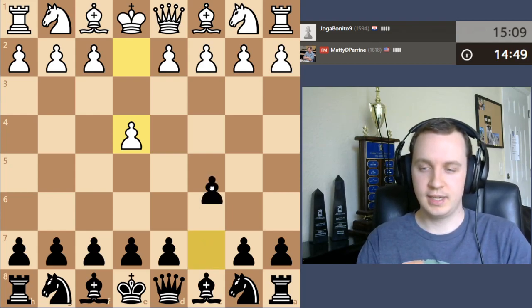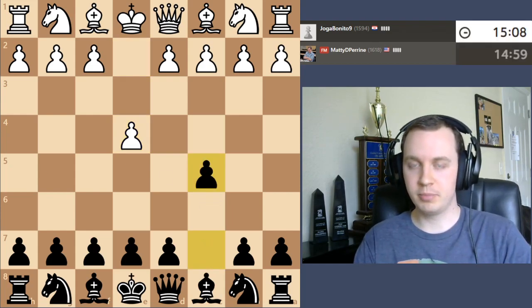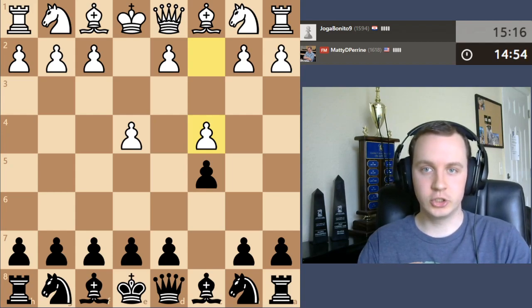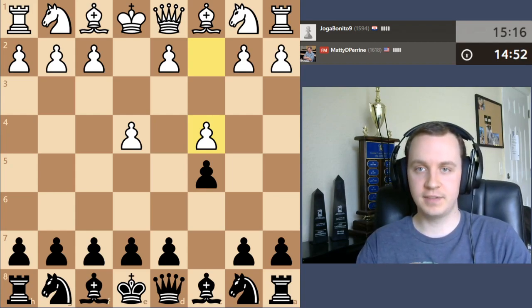Hey everybody, we're back here with another game in the rapid game kind of playthrough, trying to fix my rapid rating here on Chess.com. This is Adult in Frame, and we're playing a game here against Joga Bonito 9, rated 1594.